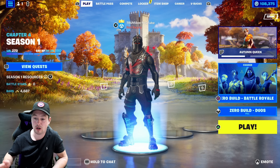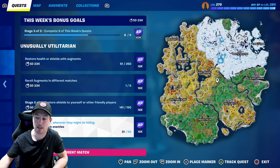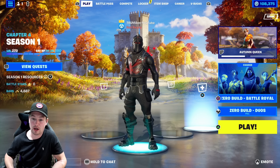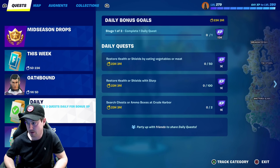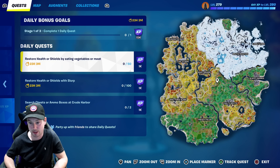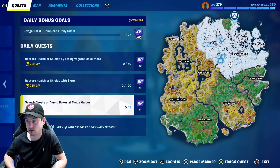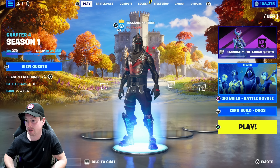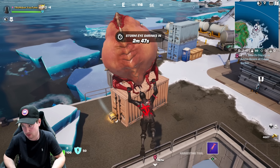So don't rush to do your weeklies if you don't need to do them. Save them - they give a lot of XP, and on the day you'll be able to unlock the free skin style like me. What I'm going to do right now is get myself to level 280, and I'm going to do that very easily by completing one daily quest. The quest I'm going to do is search chest or ammo box at Crude Harbour. I'm going to land there right now and get myself 1000 XP, and that will get me to level 280 and unlock the free skin style.